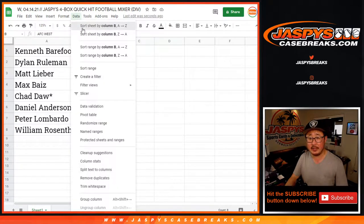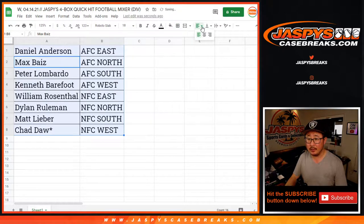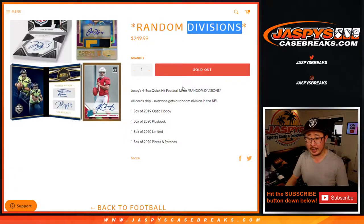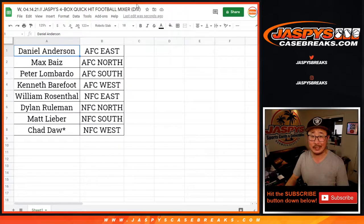Let's order these by division. Going to pause the video. When we come back, it's pretty rare to see any trades in divisions, but we'll see if there are any trades. We'll allow people a little bit of trading time. Keep in mind it's three 2020 boxes and one 2019 box if you're thinking about trades. Let's pause and I'll be right back.